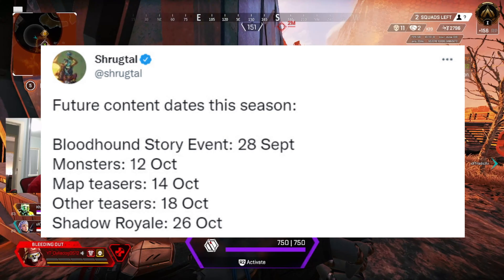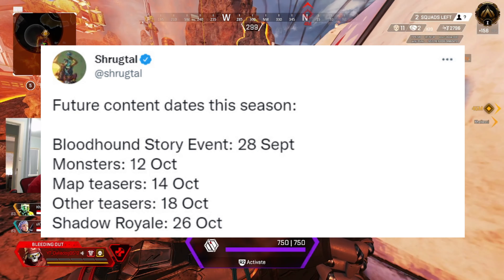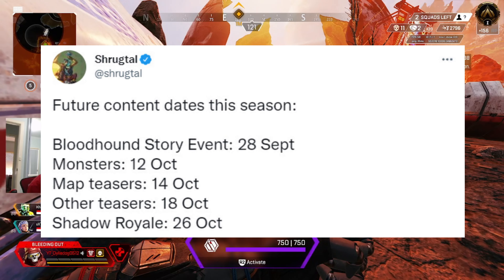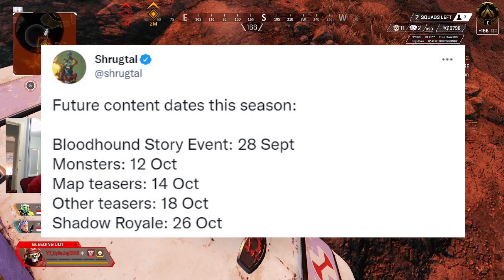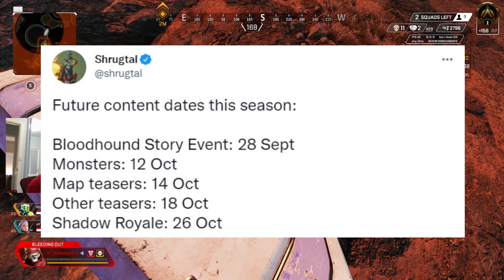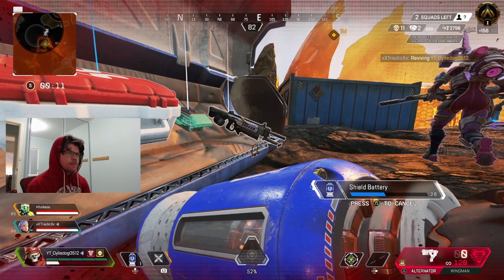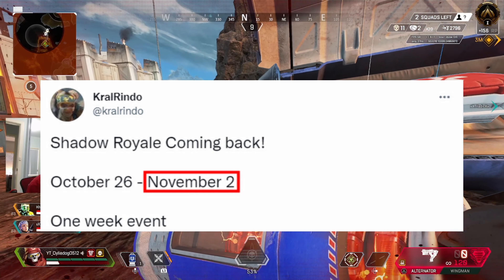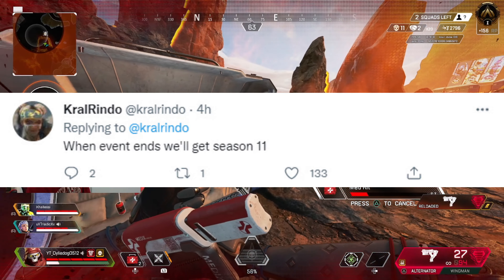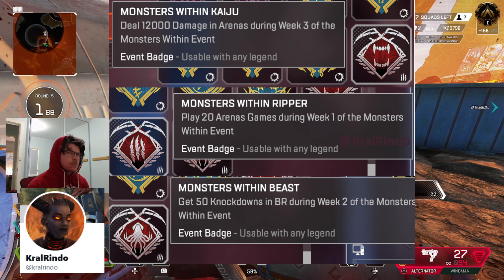Let's move over to the roadmap for the dates we can expect for the rest of the season, provided by Shrugtool. On the 28th of September, the Bloodhound lore event will start. Then we have the Monsters Store event starting on the 12th of October. Season 11 map teasers will start on the 14th of October, with more teasers on the 18th of October, likely for Season 11. The Shadow Royale game mode will start on the 26th of October. Kralrindo has said the Shadow Royale event will end on November 2nd, making it a one-week event. At the conclusion of the Shadow Royale event, Season 11 will start.